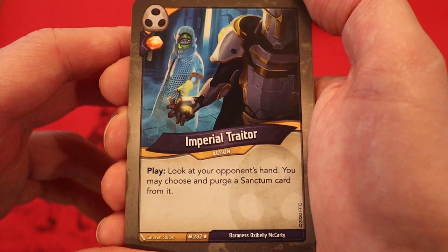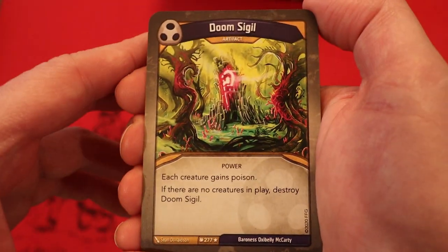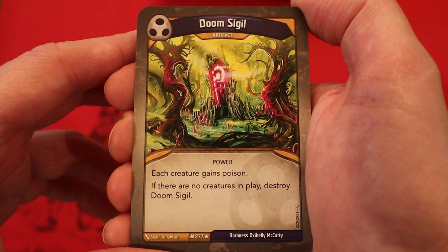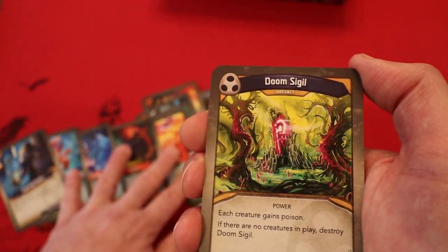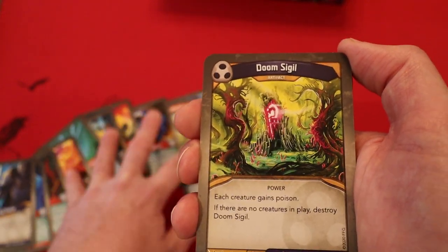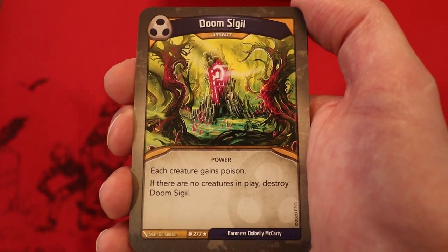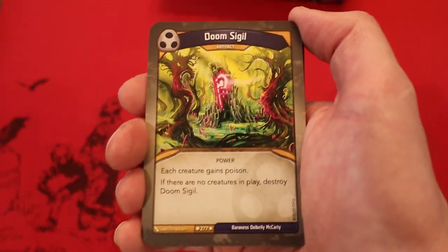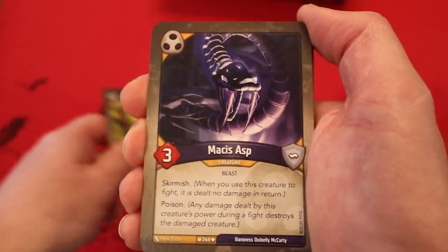Imperial Trader — Amber whenever you play it. Look at your opponent's hand; you may choose and purge a Sanctum card from it. Doom Sigil, it's an artifact — each creature gains poison. If there are no creatures in play, destroy Doom Sigil. This is interesting because we only have two Skirmish creatures, and giving them poison means they're more likely to survive. This is meant to be where each creature eliminates itself thanks to poison, but if our creatures don't take damage back, that could give us a great way to control the board.